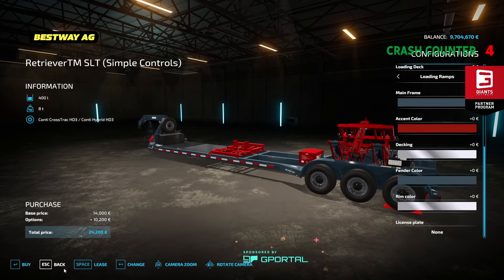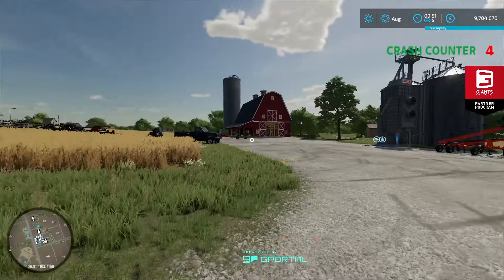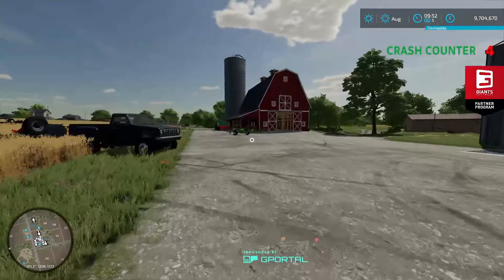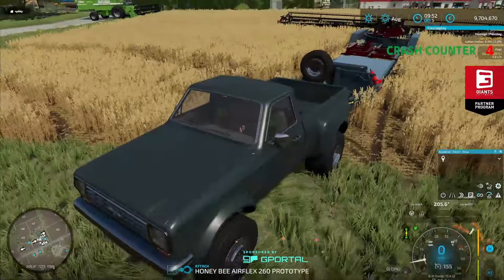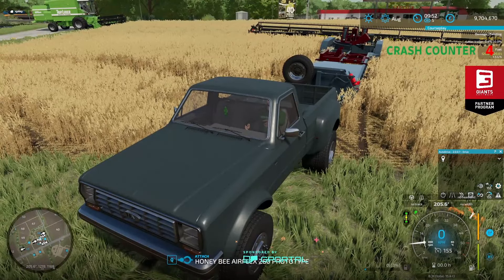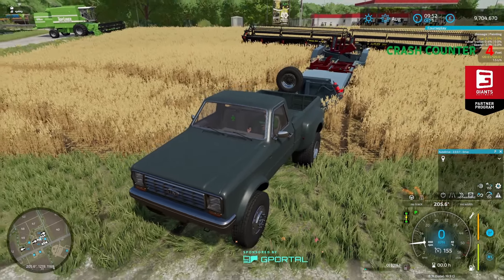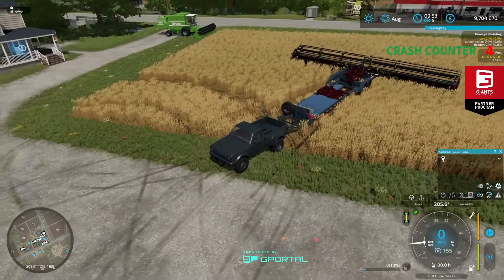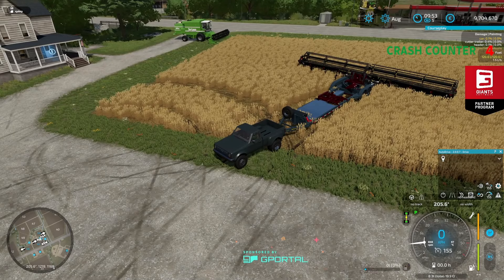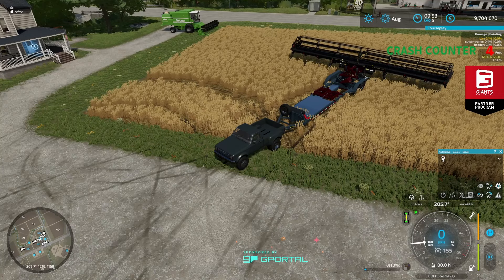Frame color you can change, license plate — everything under the zone. So yeah, now let's see how it looks in game. So here we have it set up. You just back up to it, press Q and it connects, then press X.